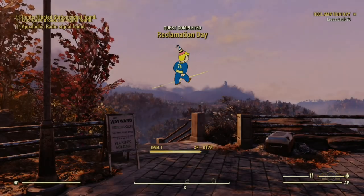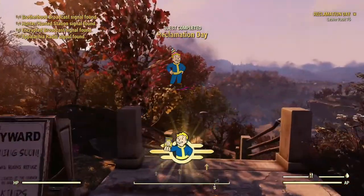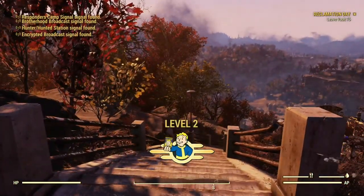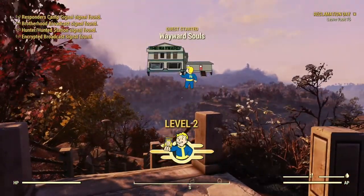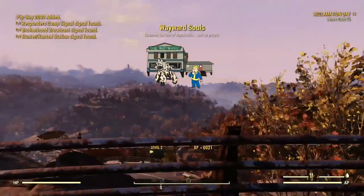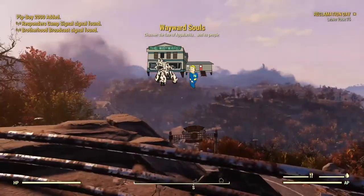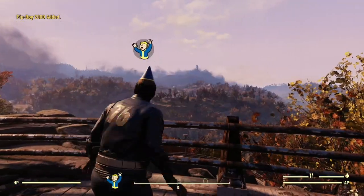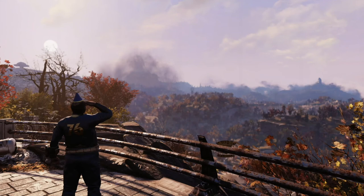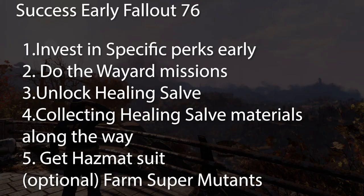So you step out into the wasteland, surviving decades inside the vault. You look around and you see all this crap pop up on your screen. You wonder to yourself, oh no, I'm in over my head. Why did I pick up Fallout 76? Or why did Game Pass do this to me? No worries, because I have the guide for your success in the wasteland. This is Poorman Games, and I'm here to show you how to be successful in the early game of Fallout 76.